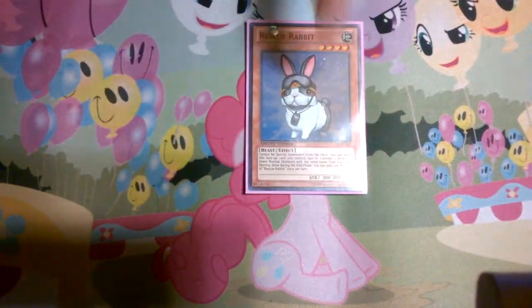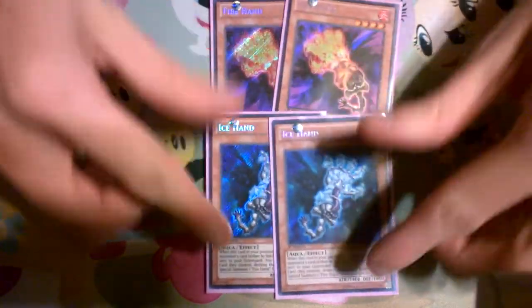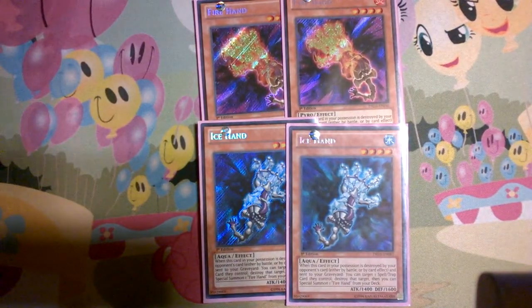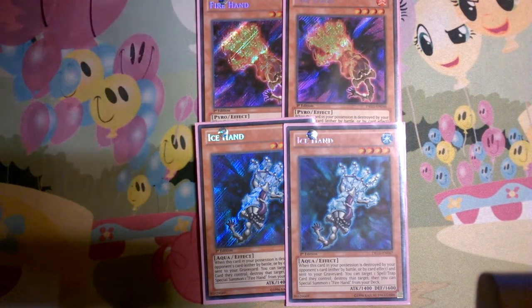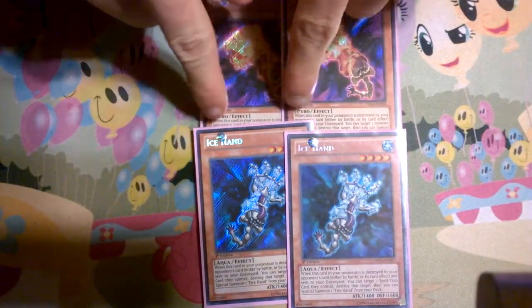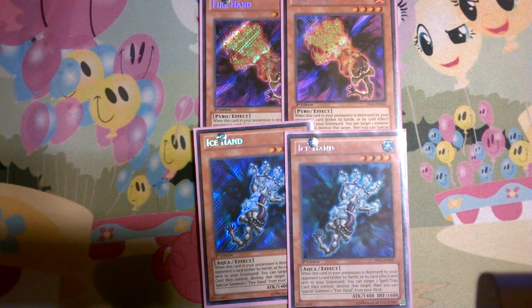Then we have one Rescue Rabbit, because you do run the six Vanillas, and Rescue Rabbit is just amazing. Then for our last monsters, we run the Fire and Ice Hand engine. Fire Hand pops monsters, Ice Hand pops back row — we should know that by now — and then they special summon each other. It helps out this deck in multiple ways: it leaves a level 4 on the field so you can get to your Xyz faster and to your Laval Chain faster. Plus they are Pyro and Aqua, so you can also use them for some of your Gemnite Fusions, which is really good.